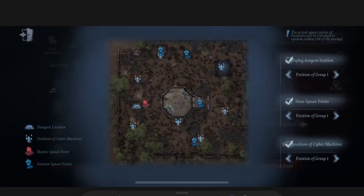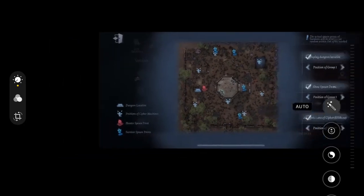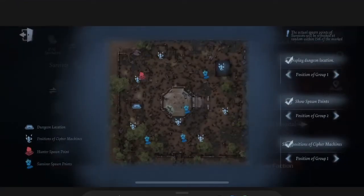Now let's take a look at spawn point number two, which is where you spawn statue. You can see spawn group two — so hunter spawns statue here. What I do here is make a direct route to forest there.